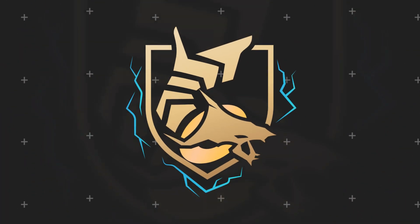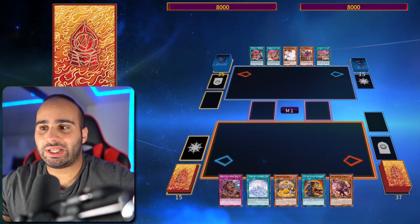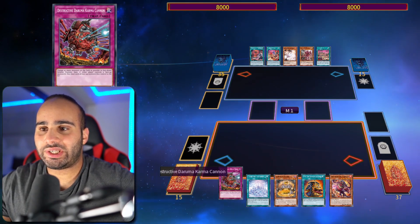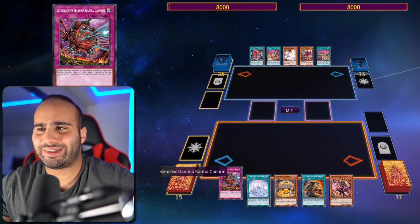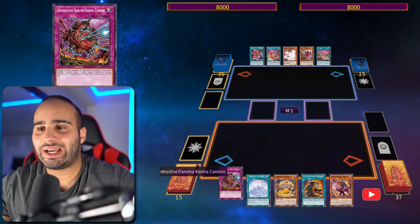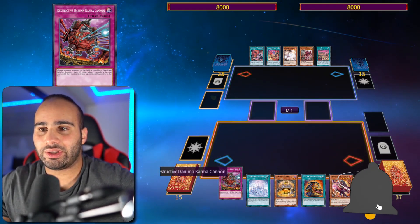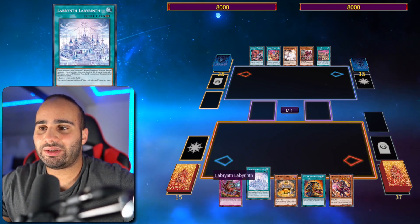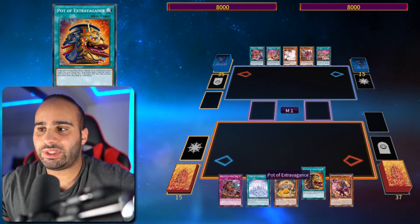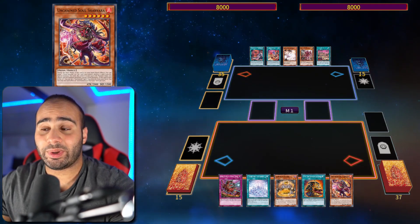Let's get into combo number two — this is more of an actual game scenario that might happen in real life. My hand is interesting: I have Karma Cannon — which by the way should be in your deck if you're playing a trap deck, this card is insane — the Labyrinth field spell, Storvi, Pot of Extravagance, and Charvara. Not really great to draw, but it's not the end of the world.